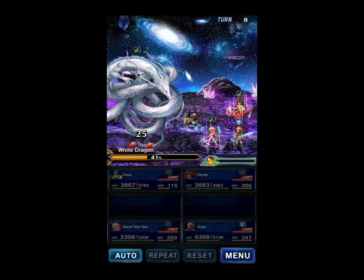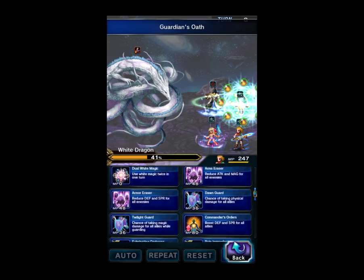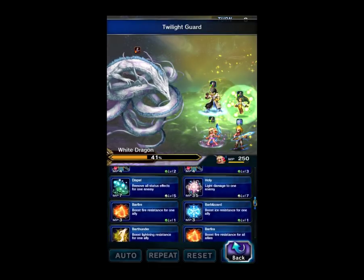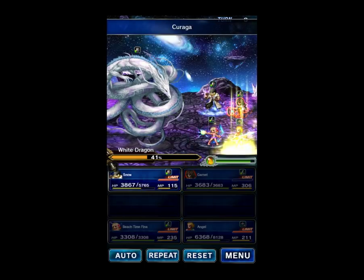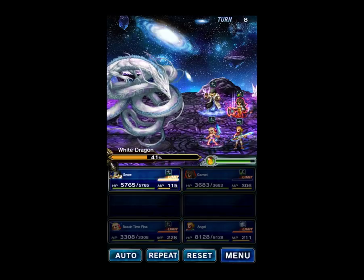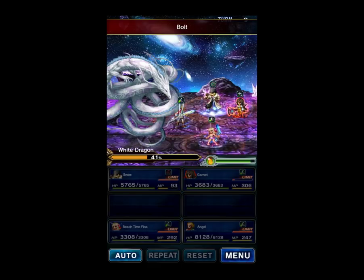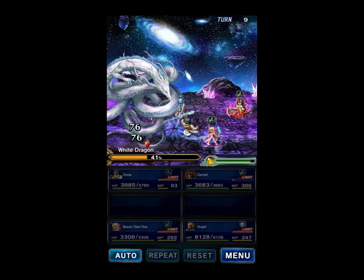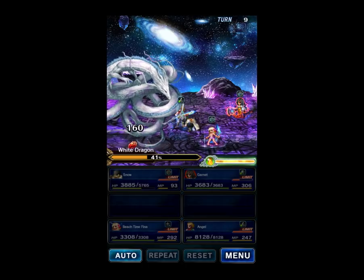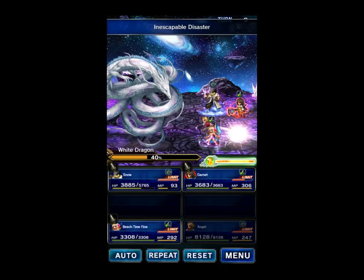Alright, we've got Garnet's Limit Gauge, so that's good. Let's go ahead and limit with Garnet, refresh Cover, and dual cast a heal and Dispel with Fina. Snow will do Cradle of Horns. Hopefully the counterattacks give us that Esper Crystal — and there it is, excellent. So we're not going to guard Snow this round, we're going to break the Spirit, but it should be fine.